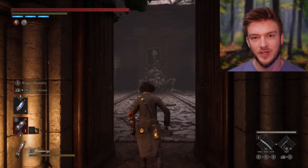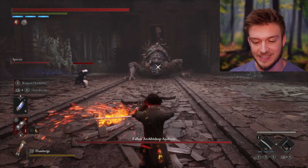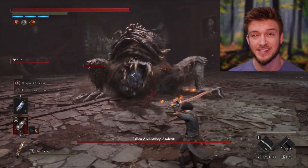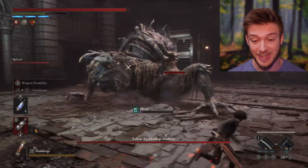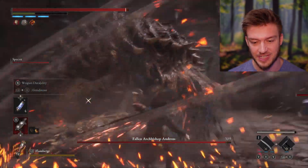Hello everyone. In this video I want to show you how I beat the boss Fallen Archbishop Andreus in Lies of P. This is the chapter 4 boss and it can be a wall for a lot of people. This boss made me go out and grind up my vitality to get a bit more health because some of these attacks you just can't do anything about.